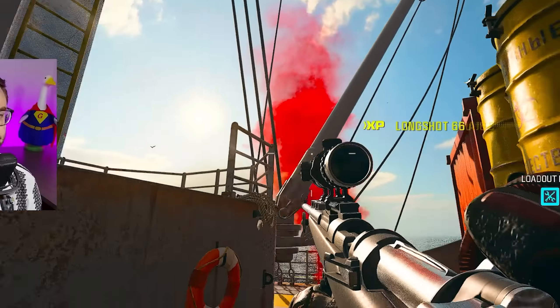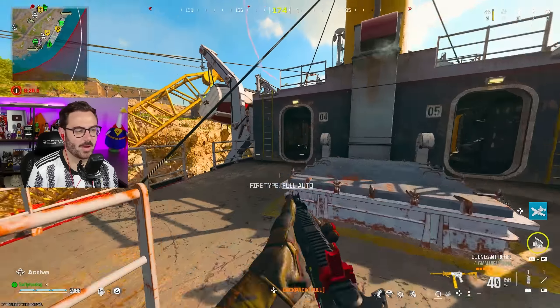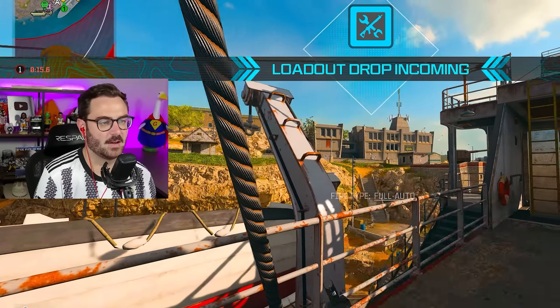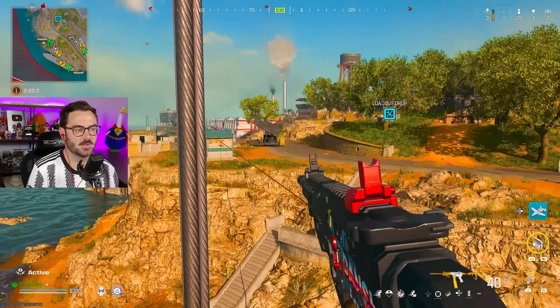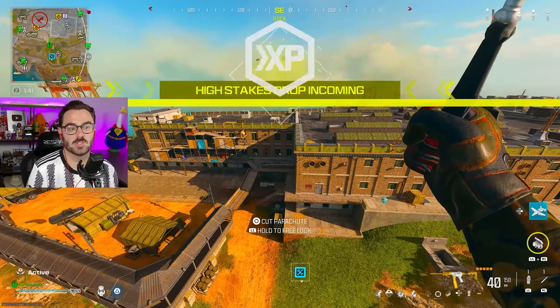Absolutely not. Wow, this ground loot Kar 98 is absurd. Usually I'm coming out of here with my loadout and an advanced UAV and I have an idea of where I want to fly to — I don't right now. Let's just go do the mountaineer trick. If you don't know what that is, basically as long as you take off lower than you're landing, you don't have to pull your parachute — that's pretty much everywhere from that balloon.